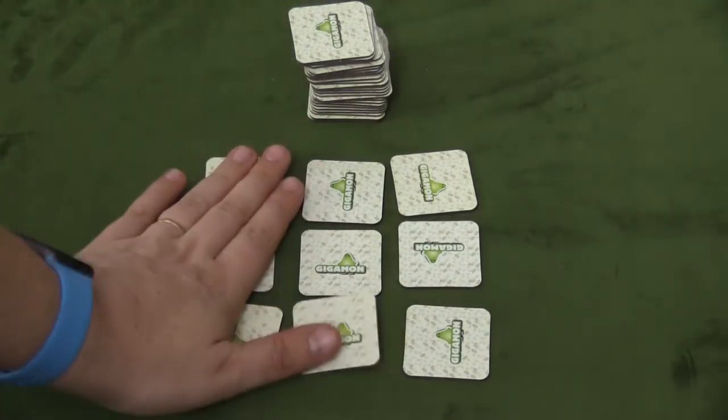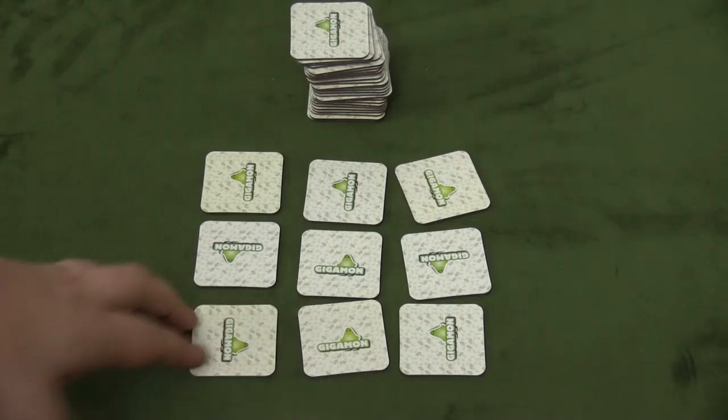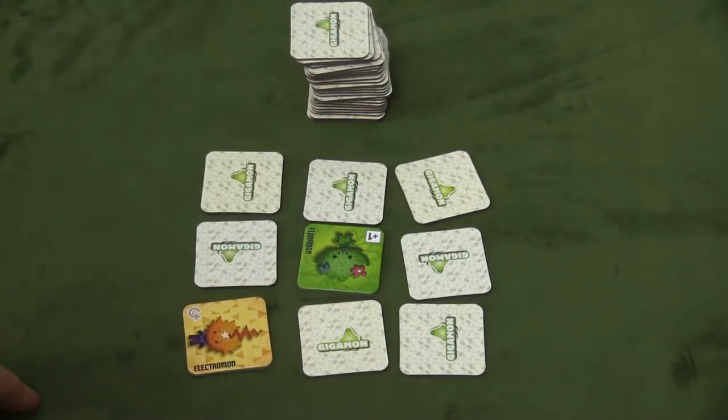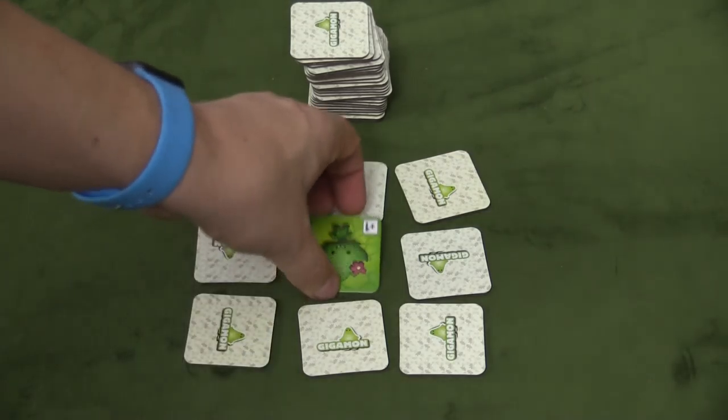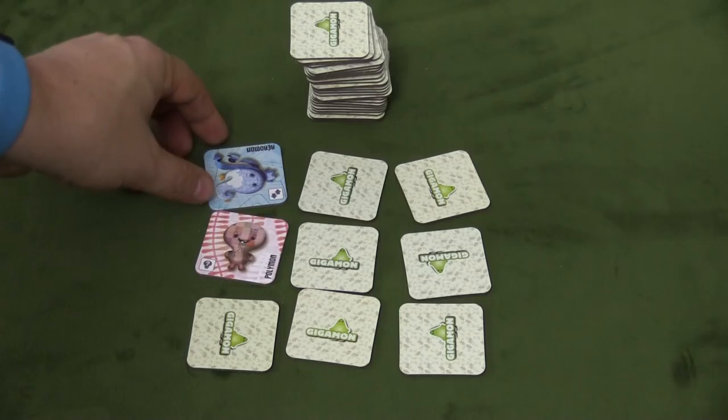The game is pretty simple. You have a pile of tiles, and you're going to place nine of those face down in a grid. On a player's turn, they're going to turn over two of those tiles. If they match, hooray. If not, they turn them back over. The next person will turn over two tiles.